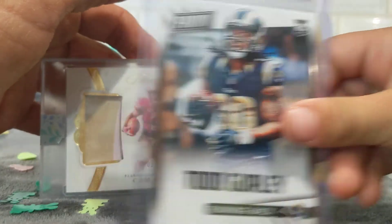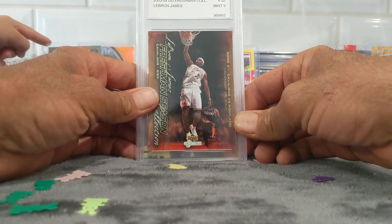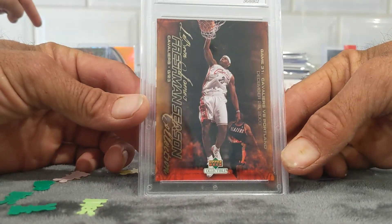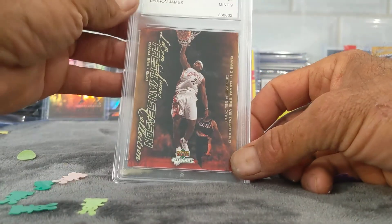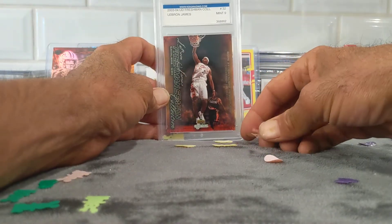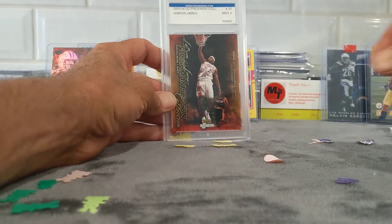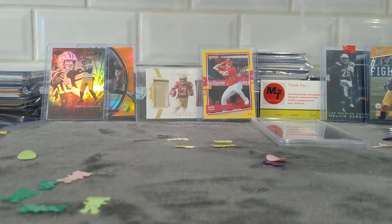That was freaking awesome. Got the Cam Akers two of 25, Flawless. Mike Trout. Got the LeBron James — that's freaking awesome. Parker has taken over this hot pack, but this is sick. I don't know what IGS grading is, but it's a Mint 9 and it's a slab of LeBron — sick. So thank you, freaking Matt. It's the Freshman Season collection — awesome, dude. That was definitely worth it. I did get a second one — it was way more worth it. Parker loves it. Thank you, Brother Matt. Everybody, let me know what you think down below. Until next time, God bless, Godspeed. Love you all. Be safe. Peace. See ya.